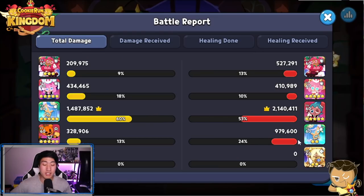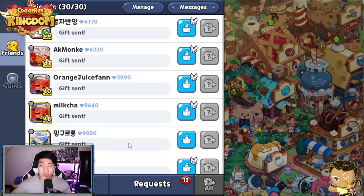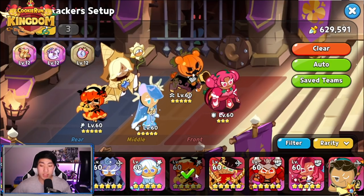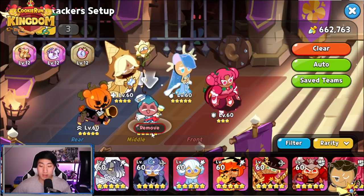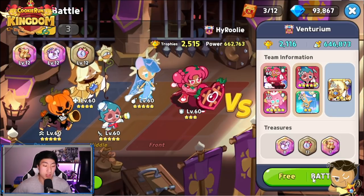You can see the damage is a lot lower because of the damage reduction, but I don't have the right topping for Fig Cookie right now. Instead of using Strawberry Crepe, I'm going to try Pumpkin Pie — actually no, let's use Sorbet instead and see what happens.